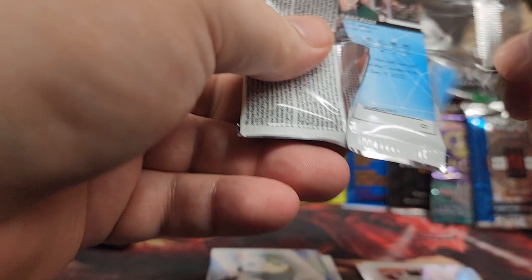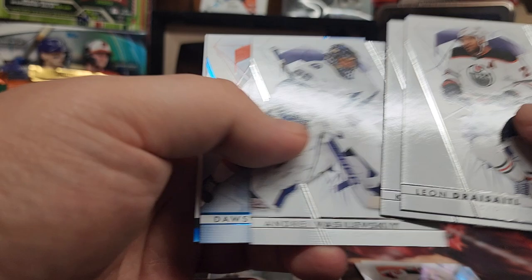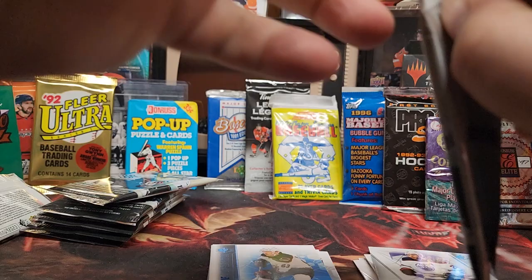That might be the hit of the box — the game used. We shall see. Leon Draisaitl, Kirby Dach, Andre Vasilevsky, Dawson Mercer, and a blue Maselli rookie card.